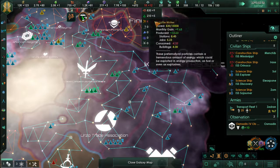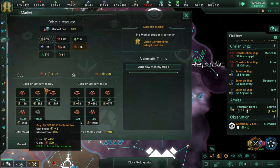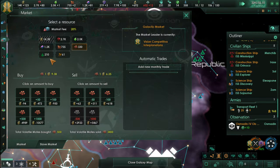I noticed that the Finu don't have most of their territory used up. And I made a big mistake — I bought up the dem-moats instead of selling them.